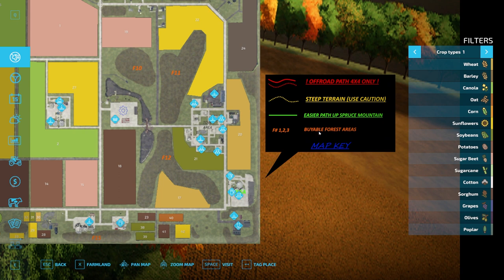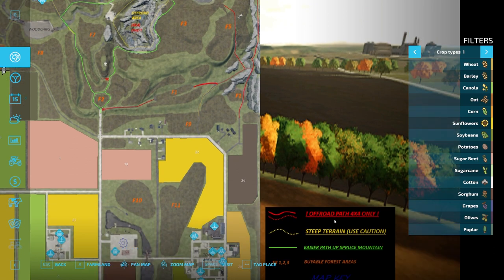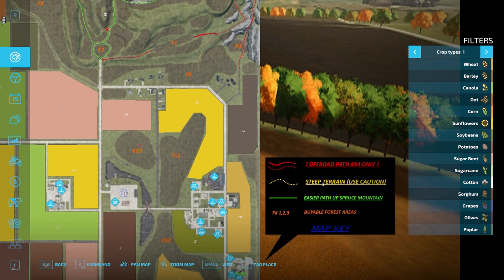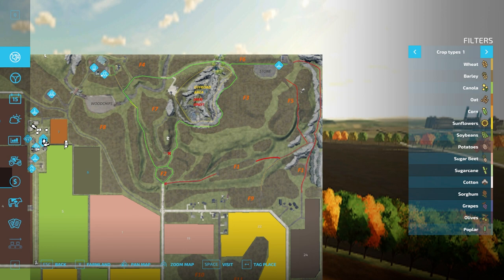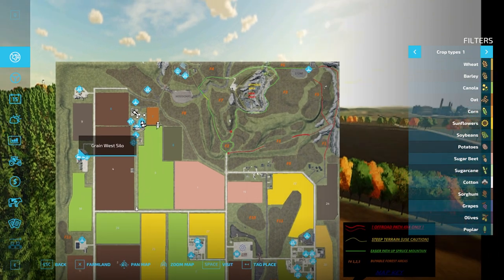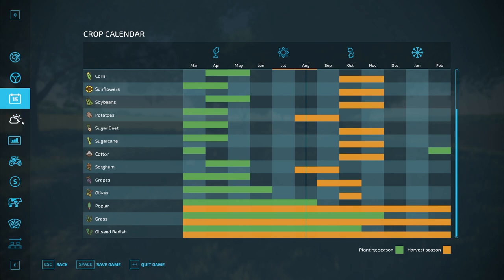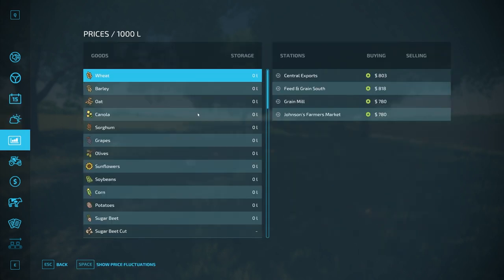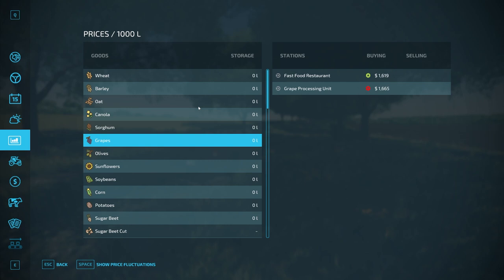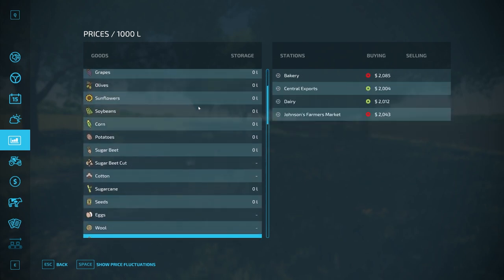There are some map cues for viable forest areas marked by F numbers — F1, F2, F3, and so on — for forestry shares. There's an easier path up Spruce Mountain, and an off-road path that's four-by-four only — steep terrain, use caution. Those yellow paths run through there. I like the kind of unique look of this map. There's your soil map — very standard — then we'll quickly scroll through so you can see what products sell at which points.